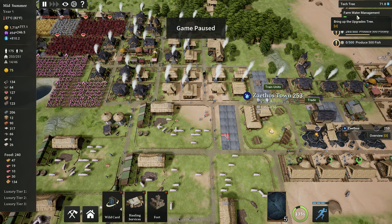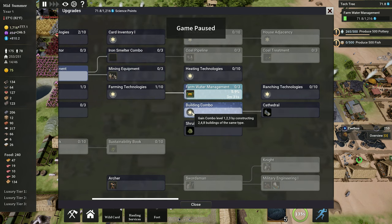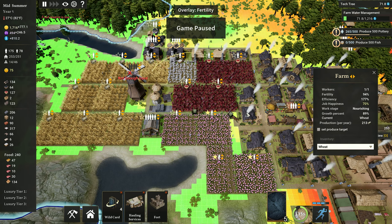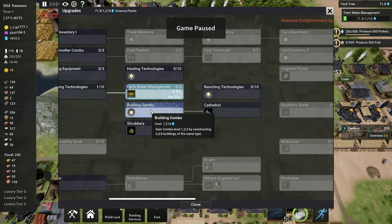Number 7 is actually a technology that people tend to miss when researching: building combo. The tooltip is pretty bad, but what it does is every 2, 4, and 8 buildings of the same type gives you a 5, 10, or 15% bonus to productivity across your entire empire. Just research this tech. Clicking into a farm — and it works with farms, which is super powerful — you can see it has combo level 3, a 15% bonus across every single one of your farms. It works for every building across your city. Very cheap and easy way to get a really good boost.